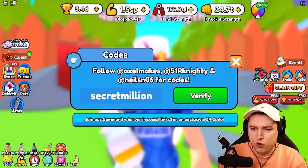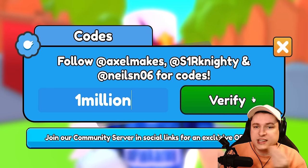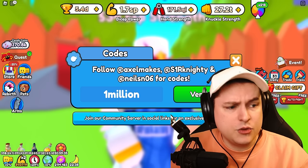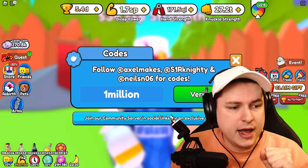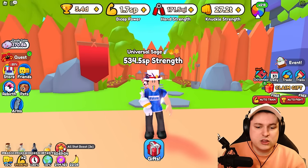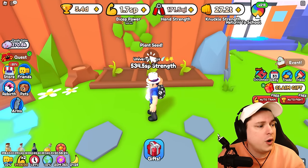While waiting, we're going to quickly go over the code. Right now we have the code for the 1 million likes update — the game hit 1 million likes. Let's put in the code '1million'. This gives us 10% on all stats, a 3x stat boost for 48 hours, and two banana and two apple seeds. So this code can straightaway get you going with the new farming stuff. We got ourselves a 3x stat boost and 10% to all our stats — we're now up to 534 SP strength, which is amazing. Some stuff is also becoming ready on the farm.